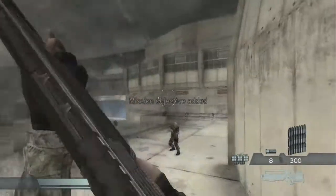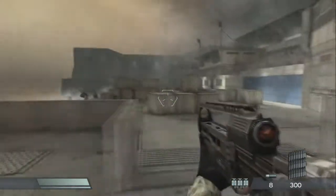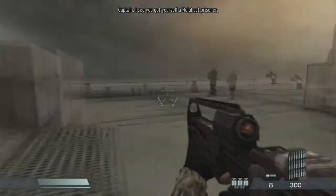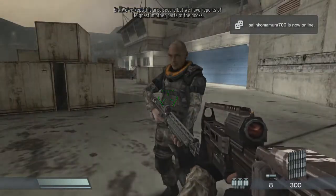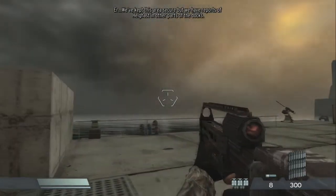I don't know what that one-versus-fifty trophy was for but I'll take it. Alright dock guys, I see you got yourself a hellghast prisoner. No, he's working with us. What's the situation here? We've kept this area secure, but we have reports of hellghast in other parts of the docks.